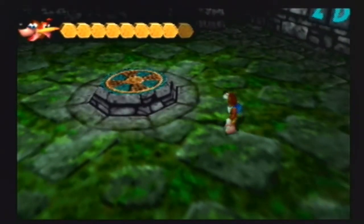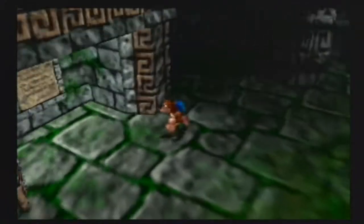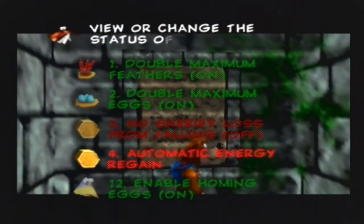So you take some damage, and with that cheat activated, it slowly replenishes. So yeah, if you thought Fall Proof made the game too easy... yeah, let's keep that off.